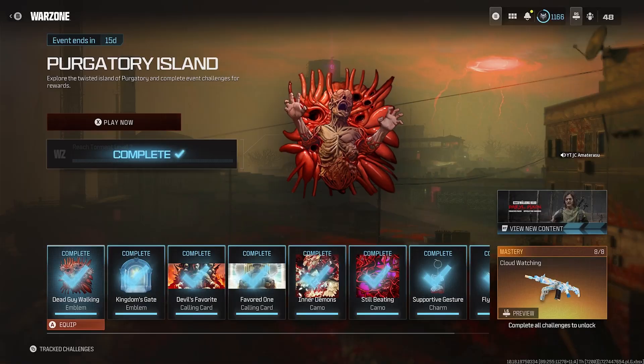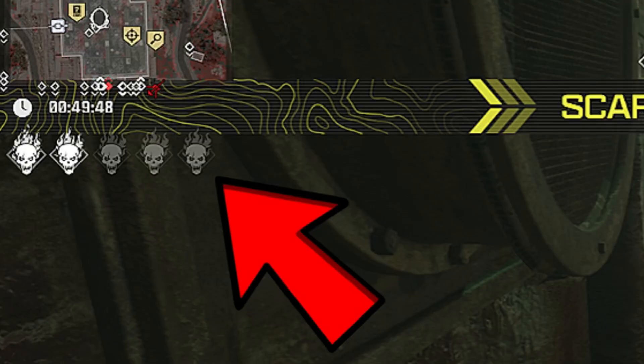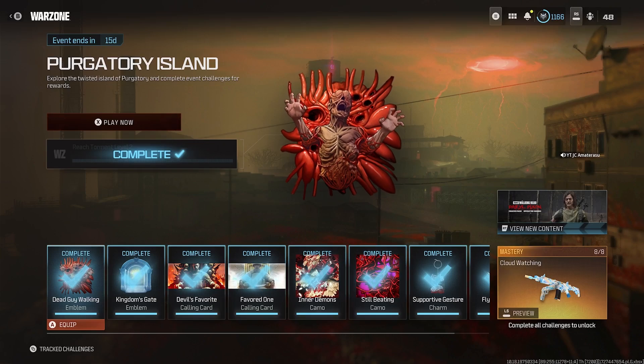First off, if you do not know what the torment level is on the Purgatory Island mode, it's the fiery skulls on the left side of your screen in the center, and each of those skulls is an indication of a level. The fastest way to raise your torment level in Purgatory Island mode is covered here.